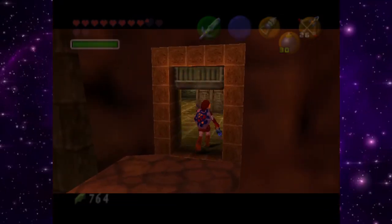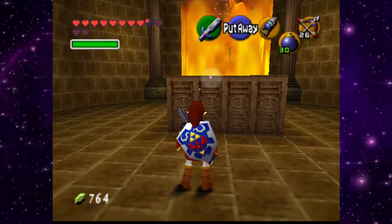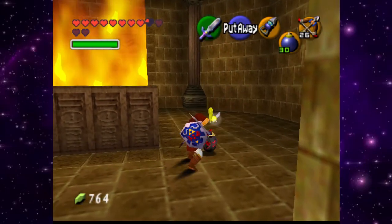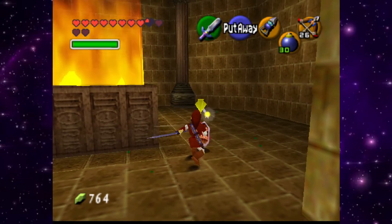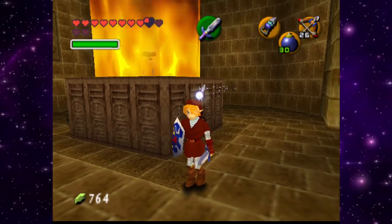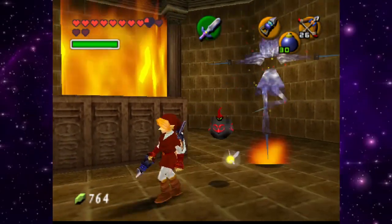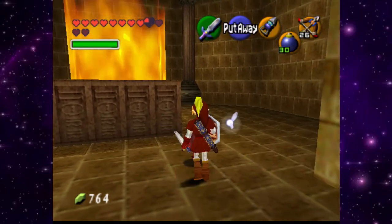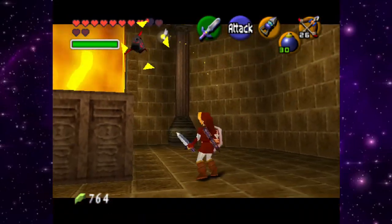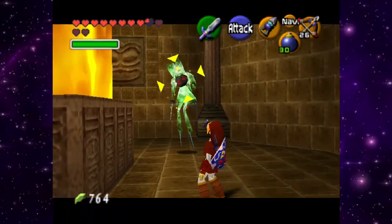Look who it is — it's one dancing boy! Let's just beat the shit out of him. There we go. Phase one. This fight is pretty much identical. So, the real Fire Temple. Phase three — let's bully this guy some more. Got him. Cool.